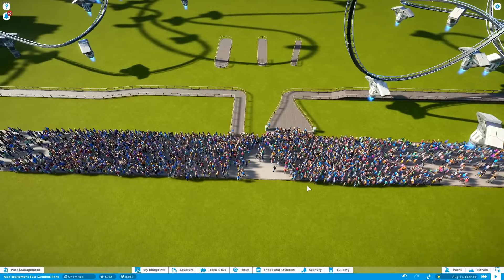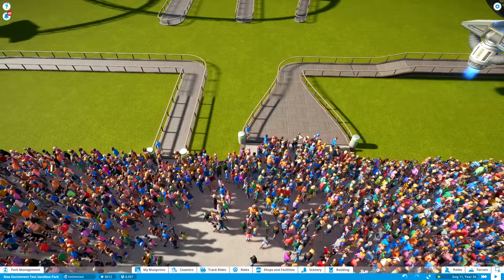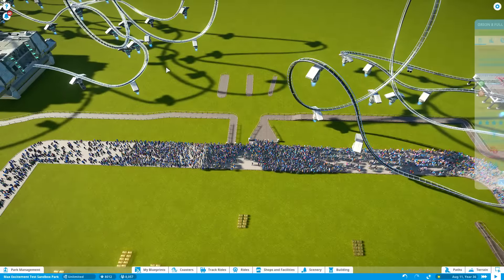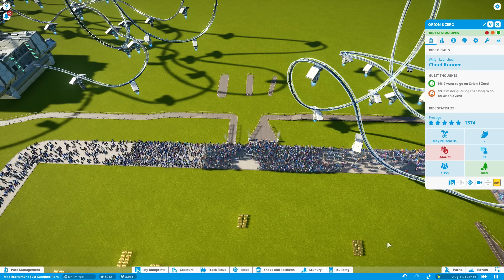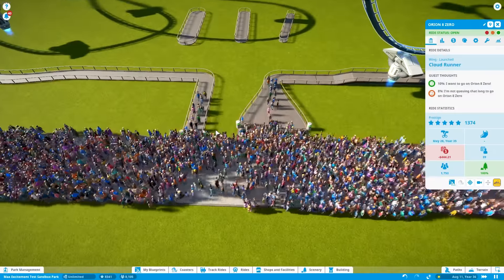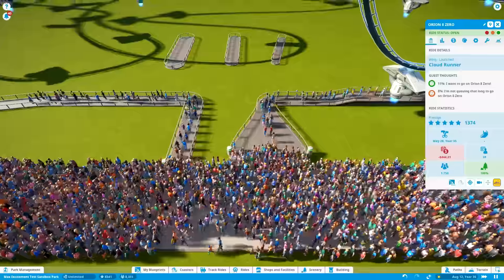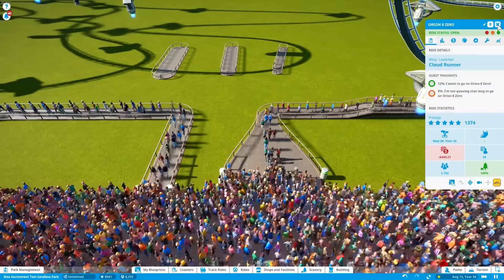The first experiment is one I thought was probably going to work. You make an entrance and you can trick the game into making a really, really large entrance, and I thought this huge amount of surface area would allow a ton of people into this roller coaster. However, when I unpause the game and open up both of these roller coasters, what you're going to see is that it doesn't really work the way you'd think, because the game registers queue lines based on their most narrow point.